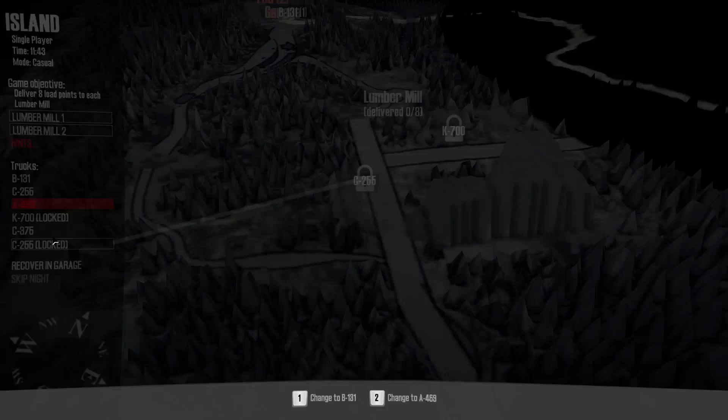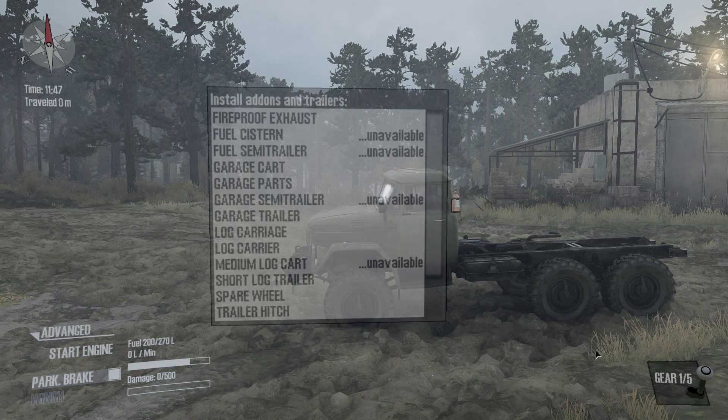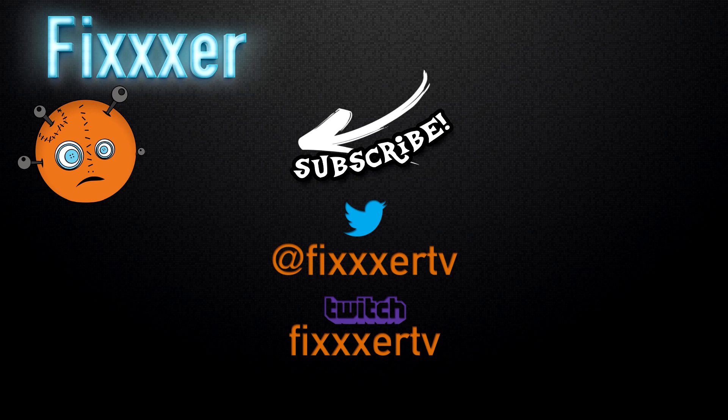Alright guys, that's it — that's Spin Tires Mudrunner. Again, it comes out October 31st for $30. If you have the original game, Spin Tires, you do get a 50% loyalty discount, so $15 over on Steam. They're selling this as the ultimate version of the original game. What do you guys think? You want to see more of this on my channel? Maybe stream it? Let me know what you want to see — thanks for watching, we'll see you next time.